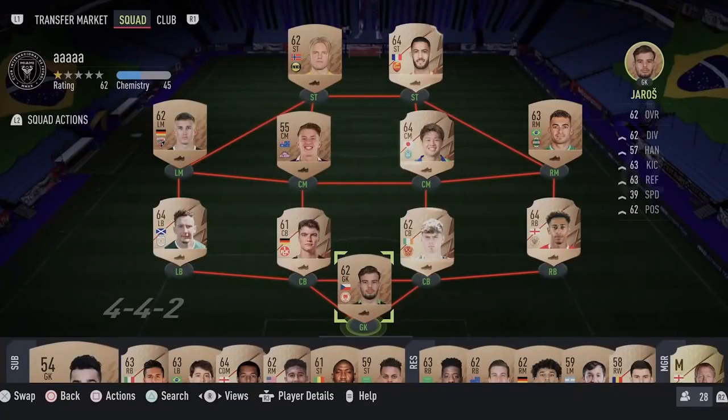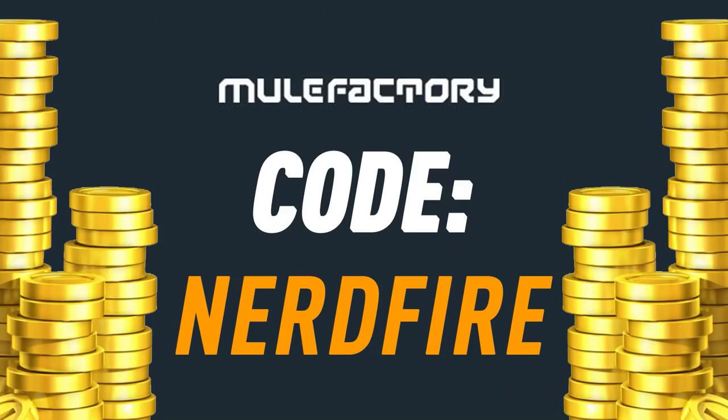Okay, so we've got FUT Birthday finally here. Let's open some packs and see what we can get. If you want to kickstart your FUT 22 team with a bang, head over to mooglefactory.com for the cheapest, most safe and reliable coins, and use the code nerdfire at checkout for five percent off your order.